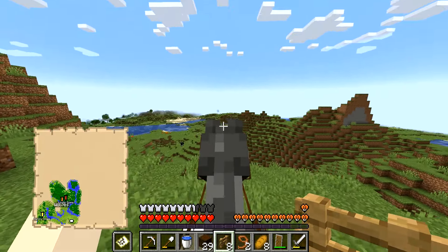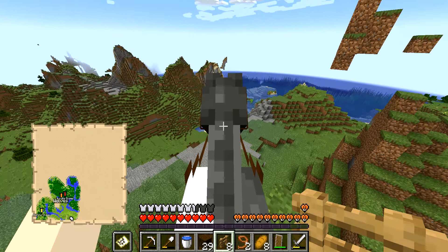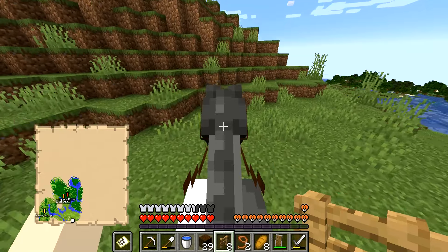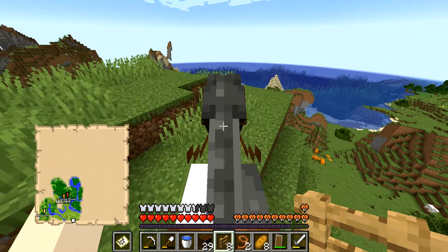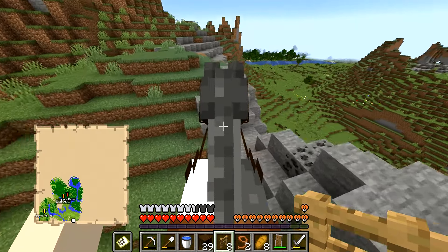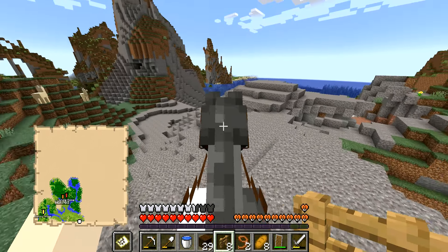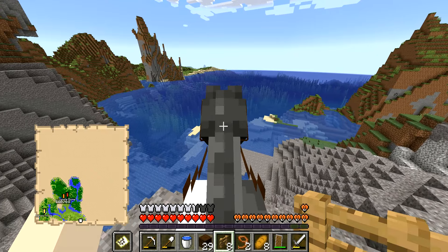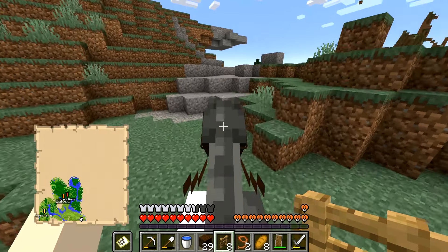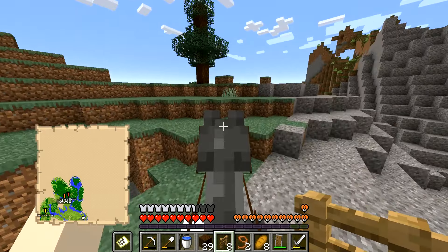That way is home — now 100% confirmed there's an ocean out here. Mountains! Some of the jankiest terrain generation I've ever seen. Oh — llamas! Let this load in. A little cave right there, that's spooky. Extreme hills, and there's spruce — we actually need this!